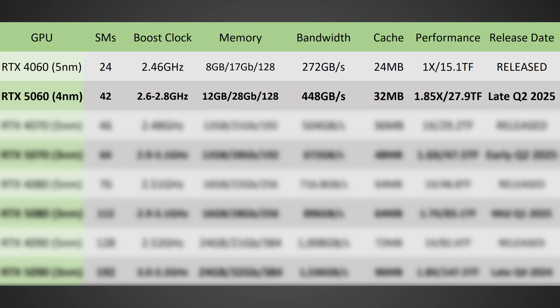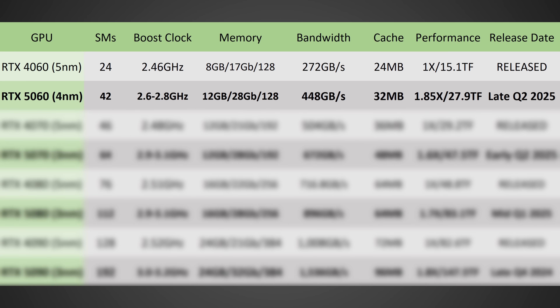In terms of rasterization performance — and just to note, I'm just talking about rasterization today; we will be talking about ray tracing in the future, as the 50 series should enable realistic, high-performance ray tracing for the first time ever — we could be looking at nearly 85% higher rasterization performance out of the 5060 on paper compared to the 4060.